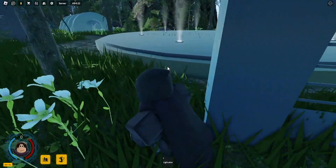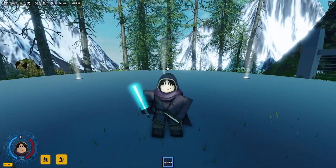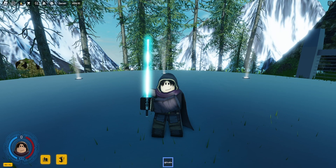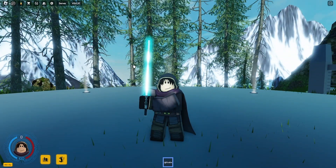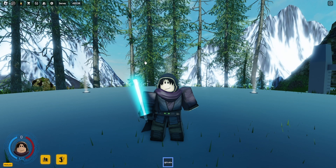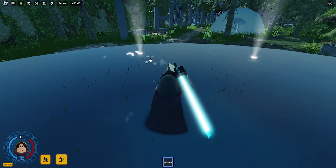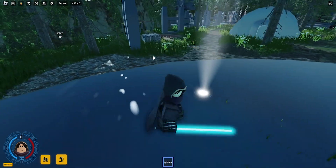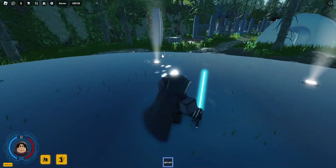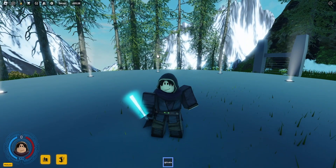So, if I pull up the Lightsaber and press Q, as you guys can see, this is my normal stance — this is when I block, that's why it goes like that. If I press Z, now it's in a different stance — I'm holding it a different way, which is really cool. Because the way I'm fighting now is different. It's quite unique, because different modes have different tactics.